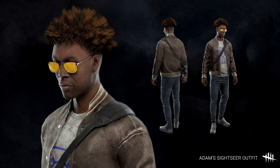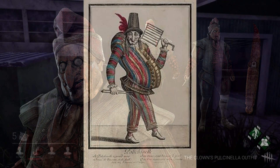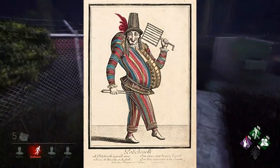In contrast, we then have the Clown's Puncinella outfit. When I first saw this cosmetic, it reminded me of Punch and Judy shows — puppetry shows presented normally to children with high slapstick content, normally found in seaside towns in England. With that being said, the Puncinella is actually a classical character that originated in the 17th century in Italy and became a staple character in Italian puppetry. If we look at images of a traditional Puncinella, the Clown definitely has the right body type to pull off this cosmetic.